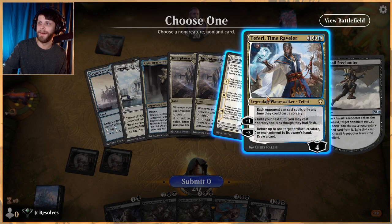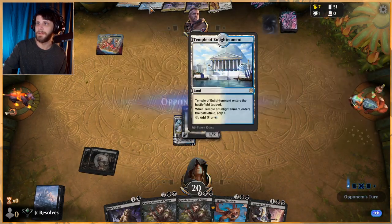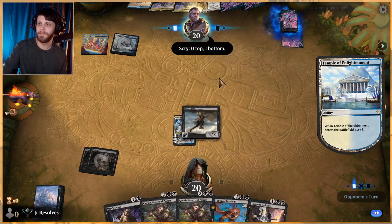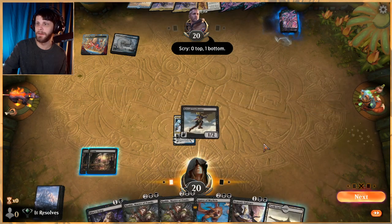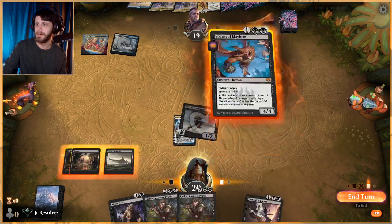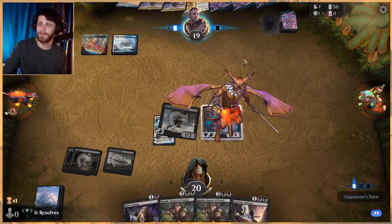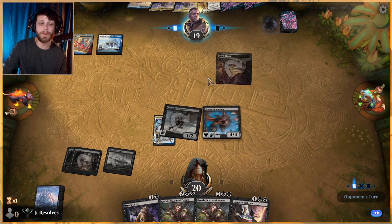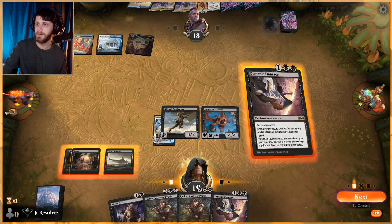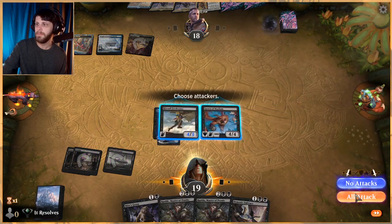I'm definitely taking Teferi because that's the problem card. Elspeth Conquers Death is very very good but we're not close to being affected by it, so that's helpful. Let's go ahead and attack — I'm going to get Spawn down and spread threats out a little bit considering they didn't have a sweeper in hand. I want to get damage spread out as much as possible.